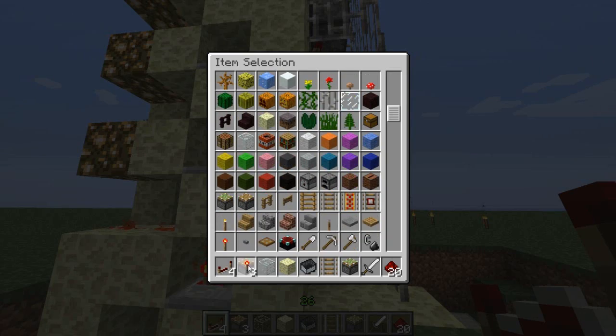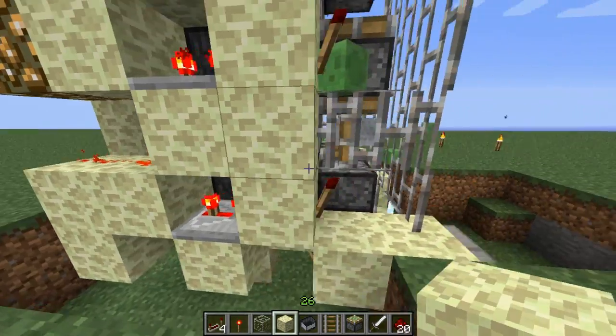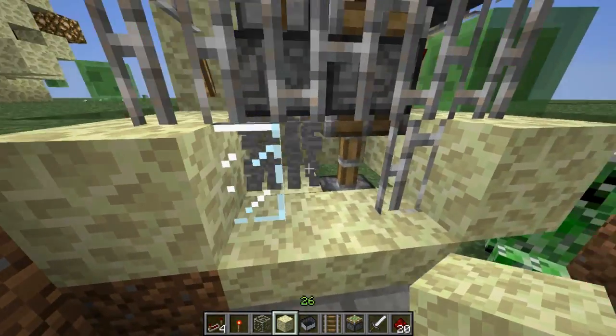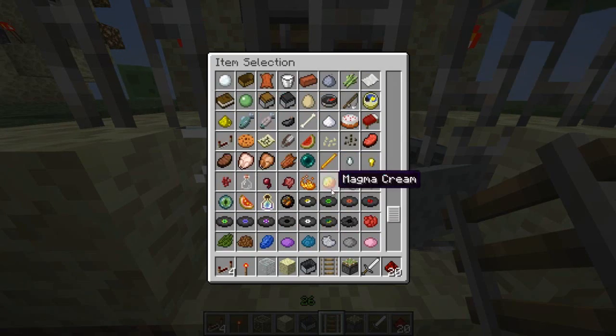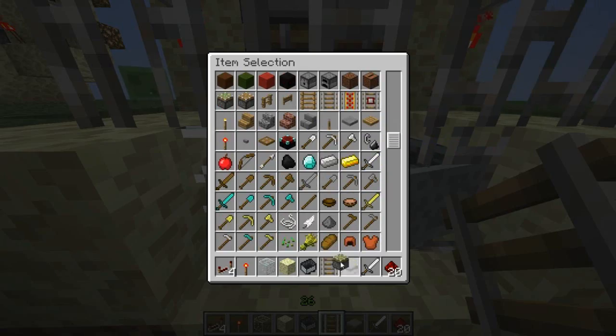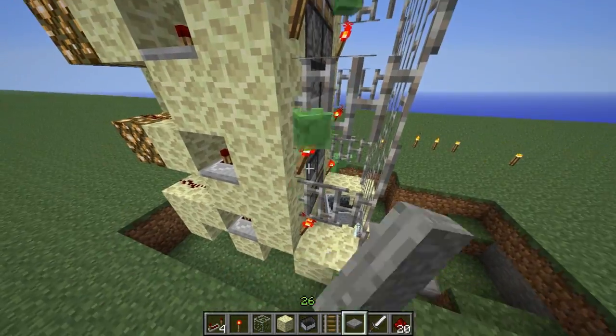The slime wrecked it. To reset it, you simply have to kick off the slime. The problem in multiplayer is you can't hit slimes — so I had to remove the pressure plate. These slimes are so annoying.